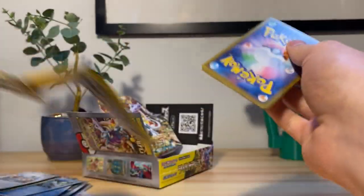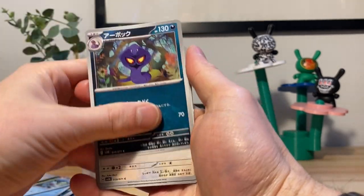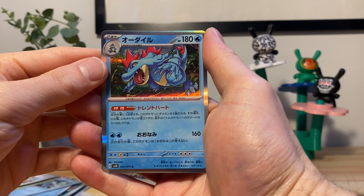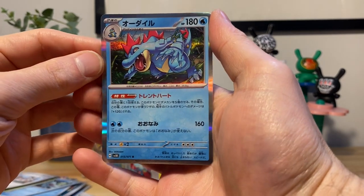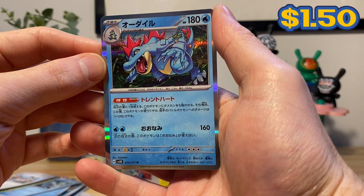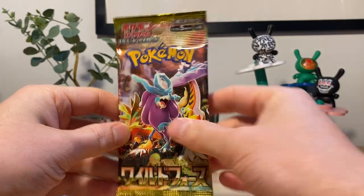More card, less talk. Snake, rat, coal. Oh shit — Feraligatr holo! Nice — a classic, getting him in holo mode. Looks like he is about to eat something. This has been a very balanced opening.